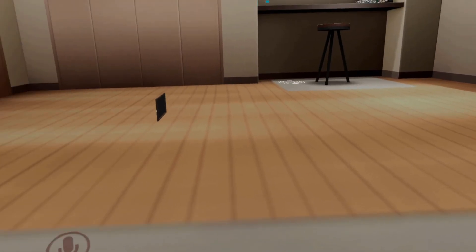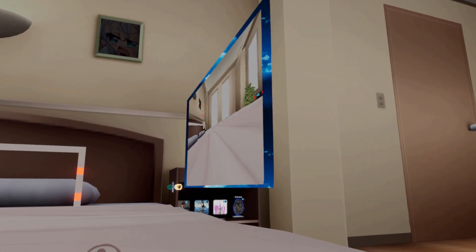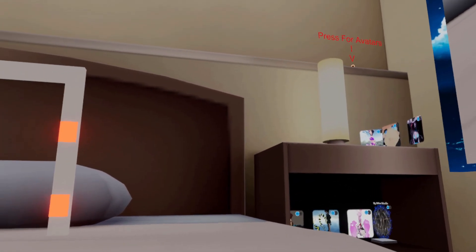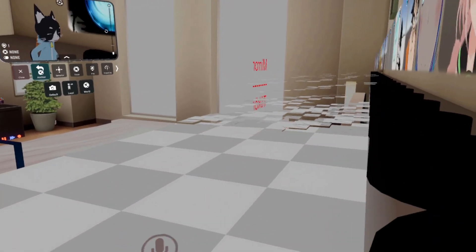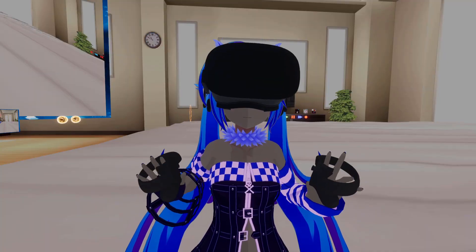Now we're up here on top of the bed — there's the blue portal right down there where we started. Once you're up here, go past this big screen, then head over to the little corner of the bed. A little staircase will phase in and you can walk up it. At the top there's another staircase; get on top of that, and up on the top shelf click on the red-orangish orb that says 'press for avatars.' That turns on the avatar pedestals. Walk over to the third one from the right — the blue-haired girl with one blue eye and one red eye.